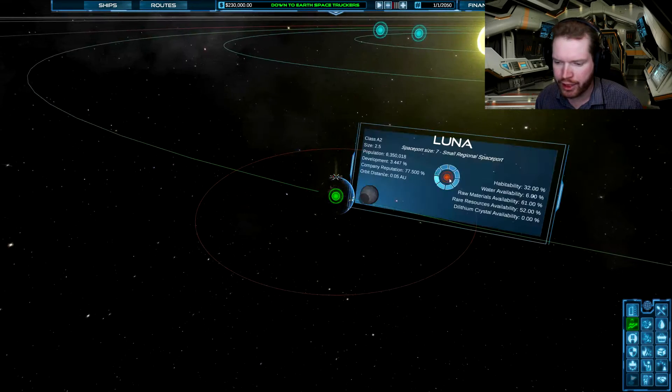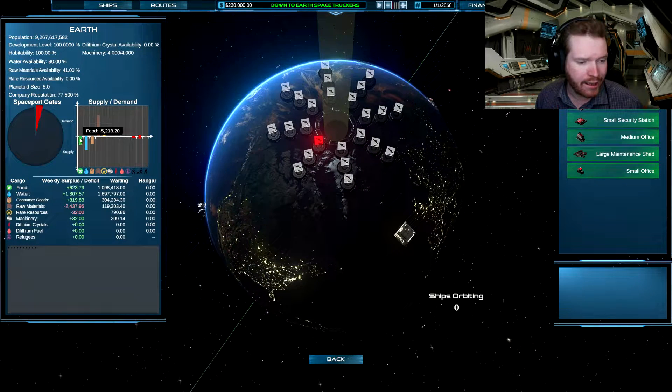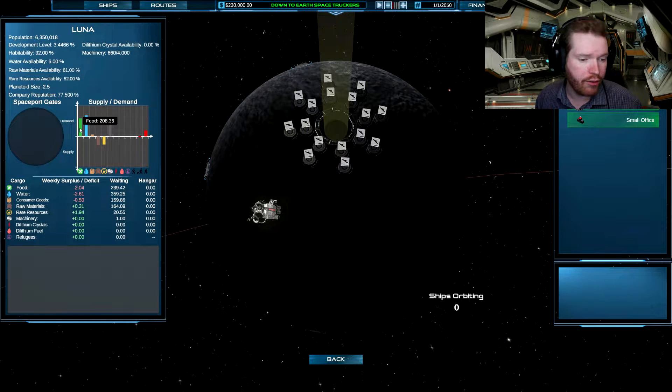The first thing we want to do is set up a trade route between the Moon — Luna — and the Earth. We can see here that the Earth has a surplus of food, water, and consumer goods, and they are in need of raw materials and rare resources. And if we look at the Moon, they are in need of water, food, and machinery, and they have a surplus of raw materials and rare goods.